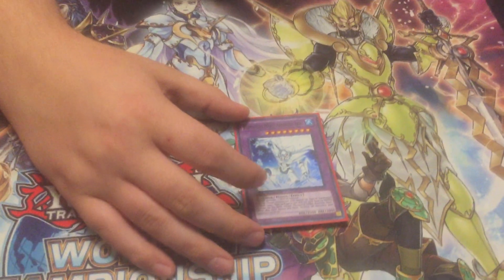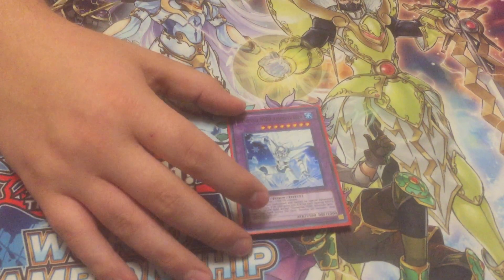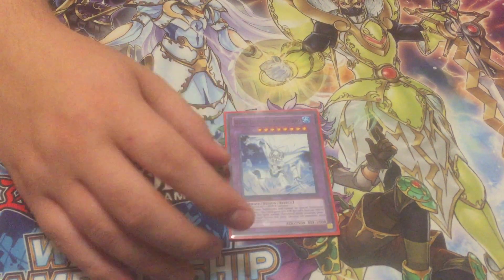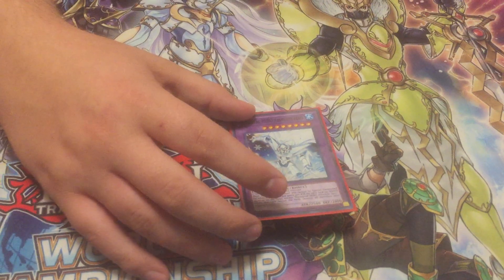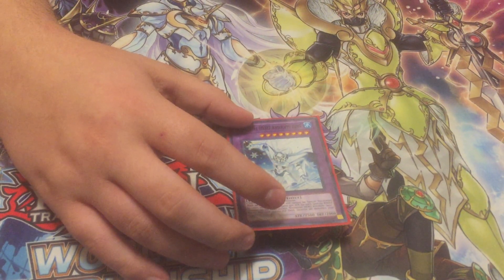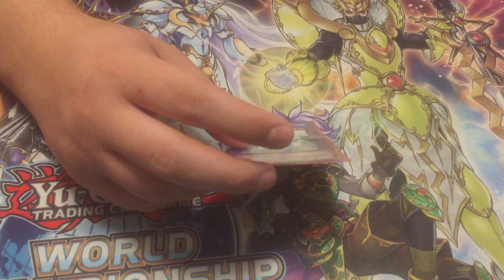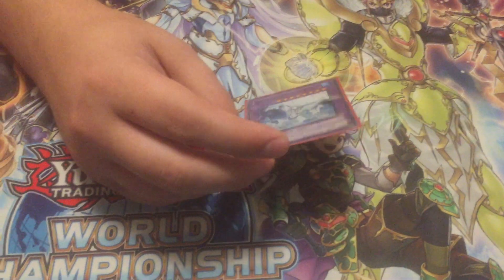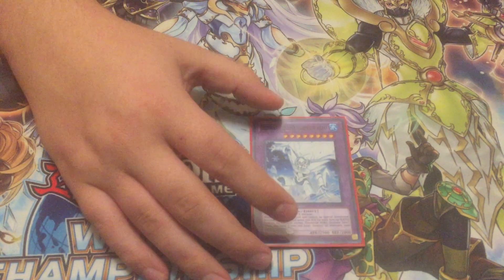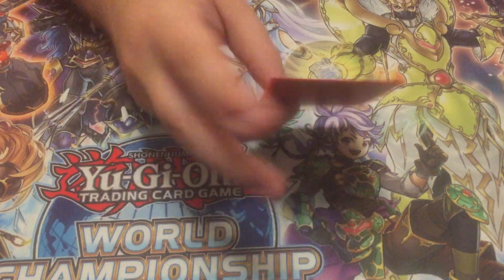One Absolute Zero. The only water you're playing is Aqua Dolphin, but this card is worth running if you can make it. When he leaves the field, destroy all monsters your opponent controls. He also gets 500 attack for every other water monster on the field besides himself. Your opponent has to be aware of what this card's doing at all times.